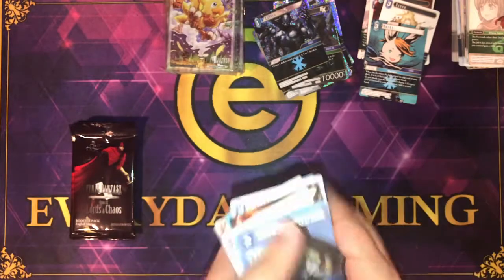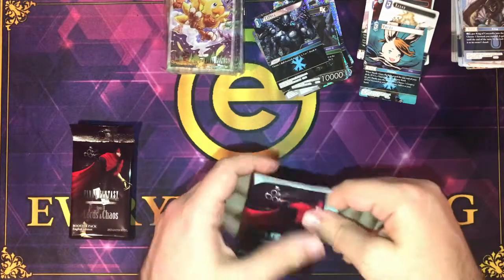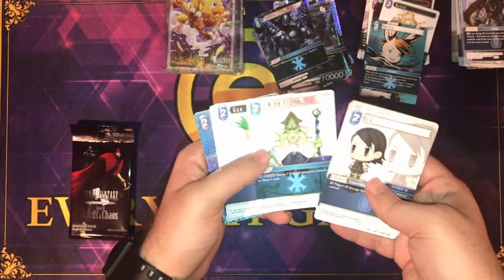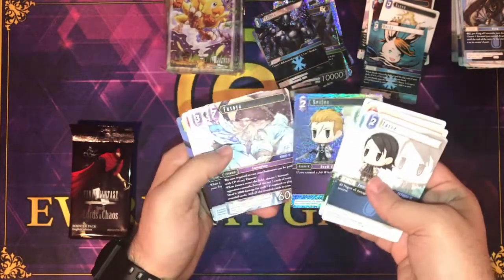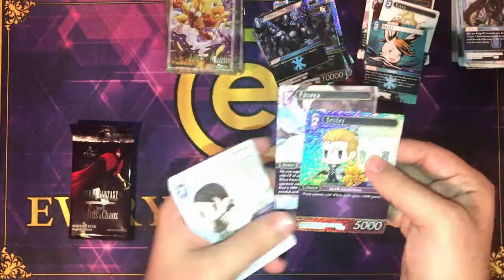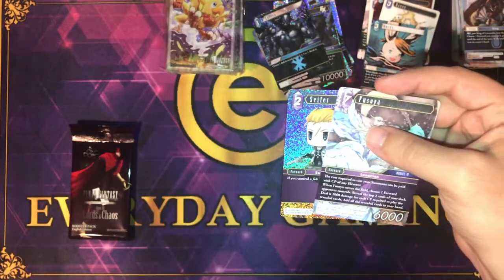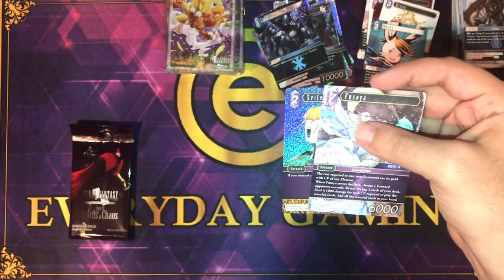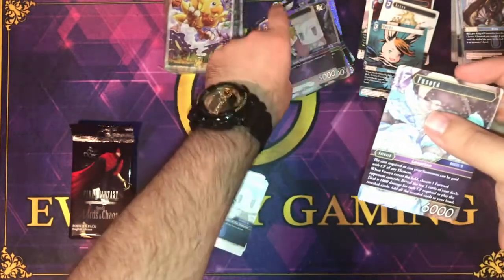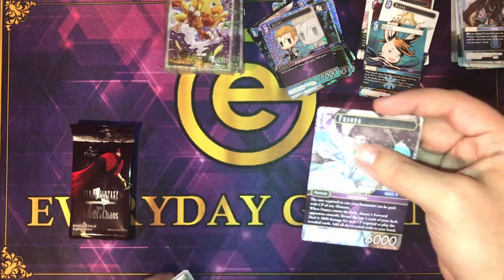Razul. Larsa, Lazuna, Cyan, Loc, Mind Flayer, Gau, Rem, Cipher, and Fasoya. Cipher — if you control a job witch, he gains plus 3,000, becoming an 8K, and the cost required for your summons can be paid with CP of any element. When he enters the field, choose one forward your opponent controls, reveal the top two cards of your deck, deal 1,000 for each CP required to play the revealed cards, and add all revealed cards to your hand.